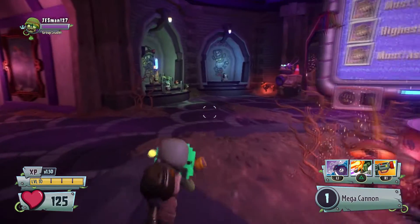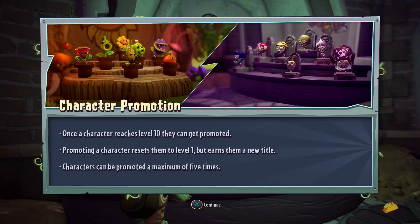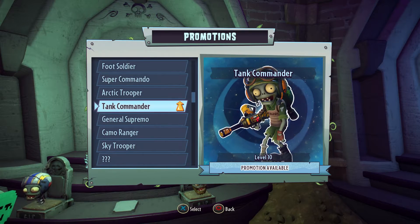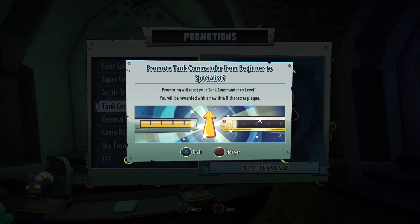I've heard about this - look, it lights up! That means you go to character promotion. You choose character promotion and select your Tank Commander. I don't know what happens when I do this, but I'm going to show you guys. Promoting will reset your Tank Commander level to 1, and you'll be rewarded with a new title and character plaque.